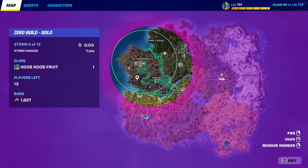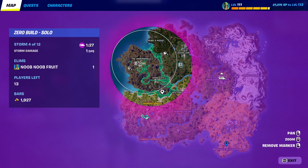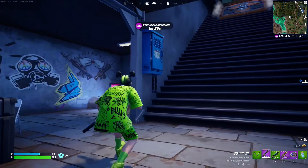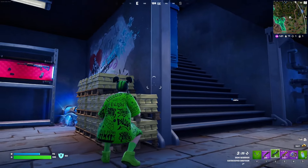Each one of these gods will drop a fully modded mythic weapon that you can use. So you can jump in early and try your best to eliminate them, and if you do, just grab the weapon. Do that and that should complete the quest.